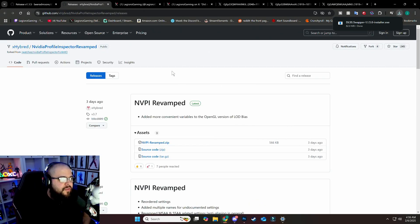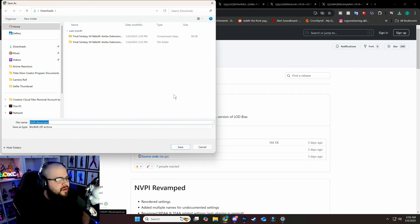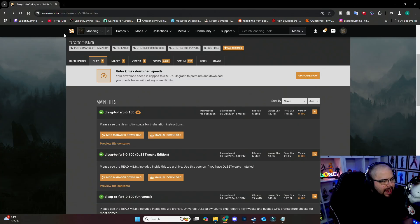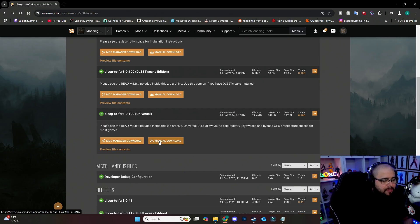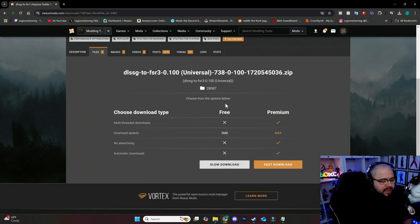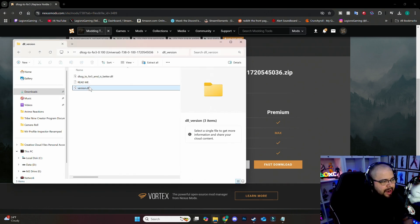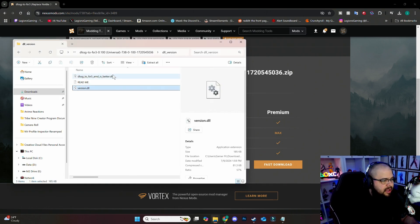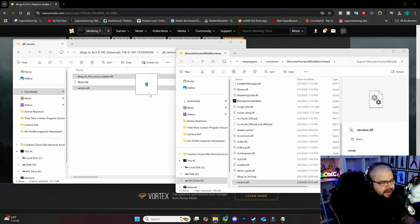You're also going to download the Nvidia Profile Inspector Revamp. Click on the zip file and put it on your desktop as well — I'll leave the link below. Go to the Universal option, hit manual download, then slow download. Once done, grab the two files — version.dll and dlssg — the top two files.